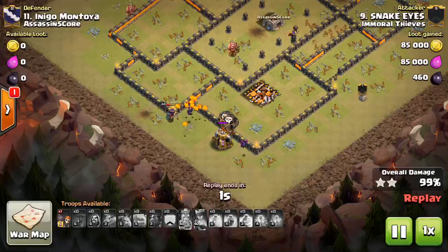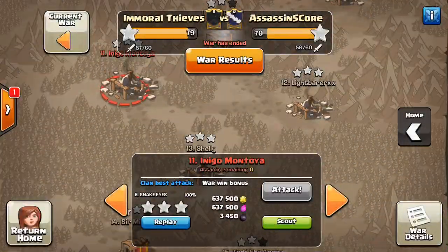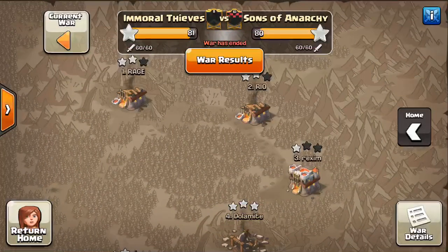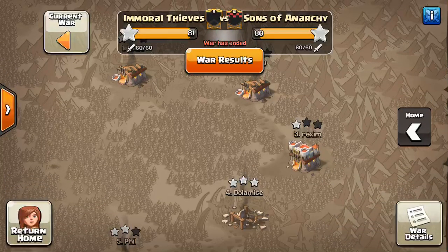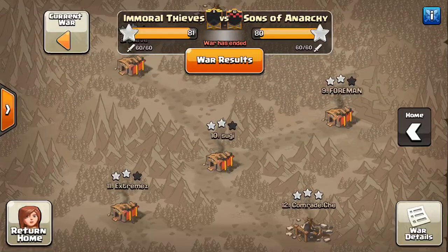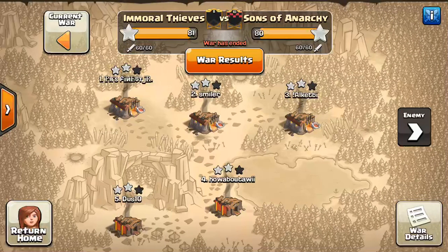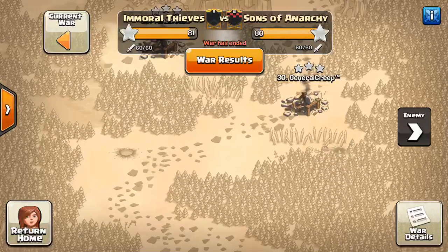That's going to do it for this video. Had two more Town Hall 10 attacks, and I hope you guys have liked all the Town Hall 10 attacks you've seen. Great job to Immoral Thieves — getting the job done in the last CWL War. It was a one-star win against Sons of Anarchy. It came right down to it. They left one star on those Town Hall 11s — should have got those two-starred — but they got it done with the Town Hall 10 three-stars. Sons of Anarchy actually got all the 11s two-starred, but they left too many Town Hall 10s only two-starred. So the Town Hall 10 three-star technically made the difference.